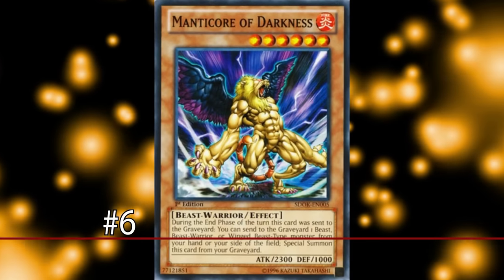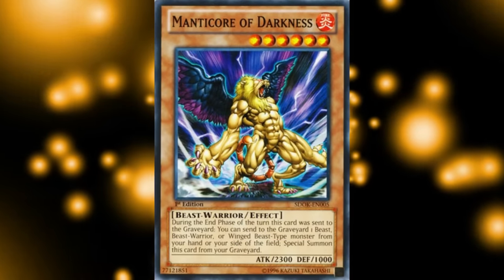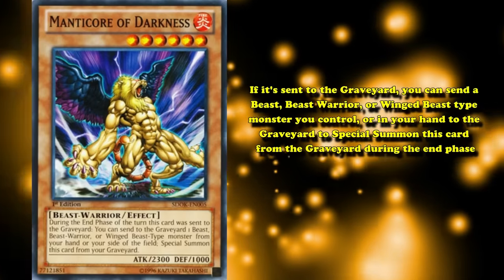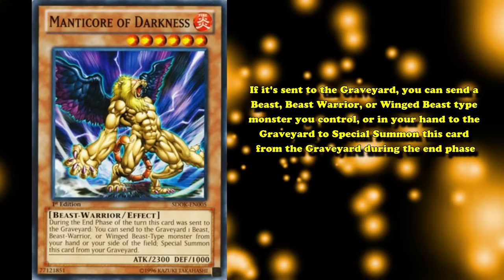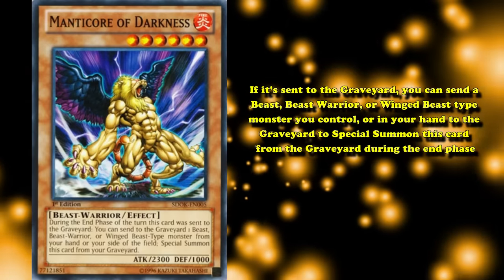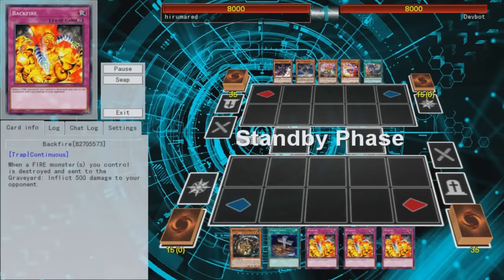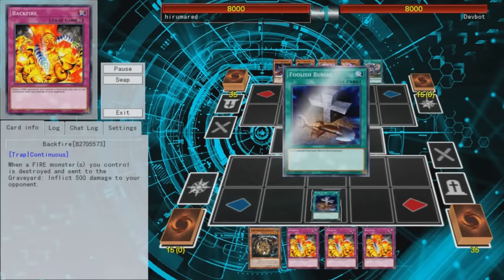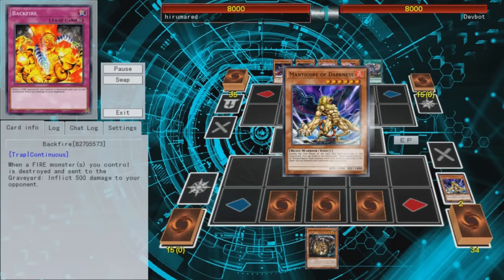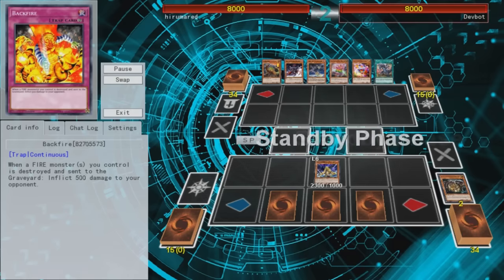Number 6: Manticore of Darkness. This card has been involved in a lot of loops in the past, but I'm only going to mention two of them. Manticore has the effect where if it's sent to the graveyard, you can send a Beast, Beast Warrior, or Winged Beast type monster you control or in your hand to the graveyard to Special Summon this card from the graveyard during the end phase. Since this card itself is a Beast Warrior type and its effect is not once per turn, if you get one Manticore in the graveyard and one in your hand, you can infinitely Special Summon one Manticore by sending the other to the graveyard.